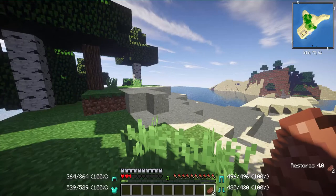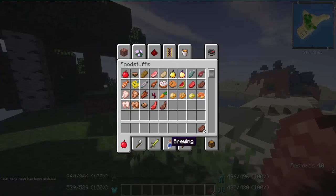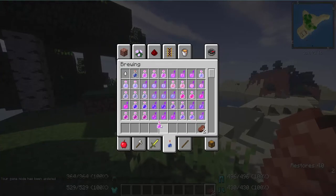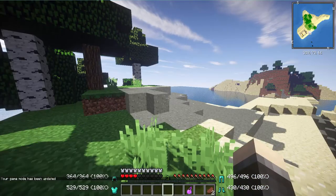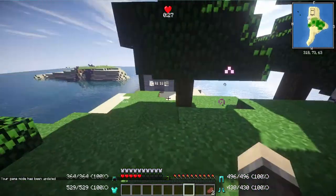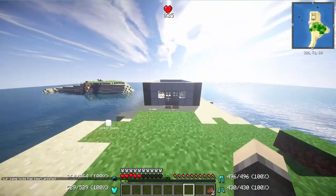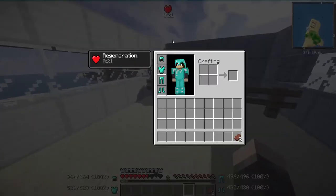Going back to gamemode one to grab a potion of regeneration - I'll grab a splash potion to make this easier - and back to gamemode zero. There is the potion effect shown again at the top of the screen, and the half-heart warning went away.